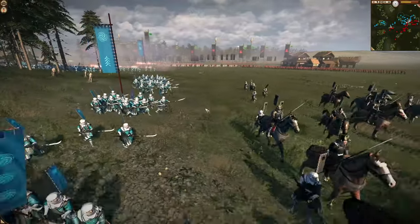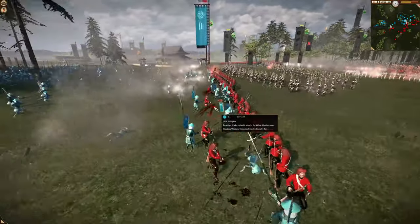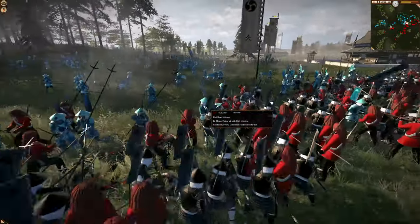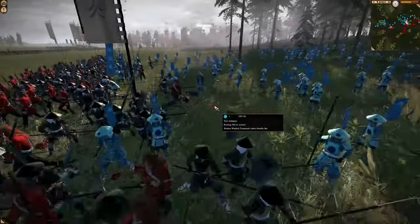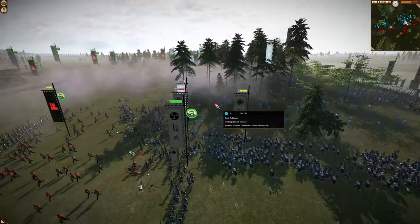He's getting blasted and trying to prevent the flank from being exposed, but it just doesn't work out for him. Here comes even more reinforcements — this is the two black-on-black factions. You can tell they have different symbols for their icons. So now we've got a lot going on.